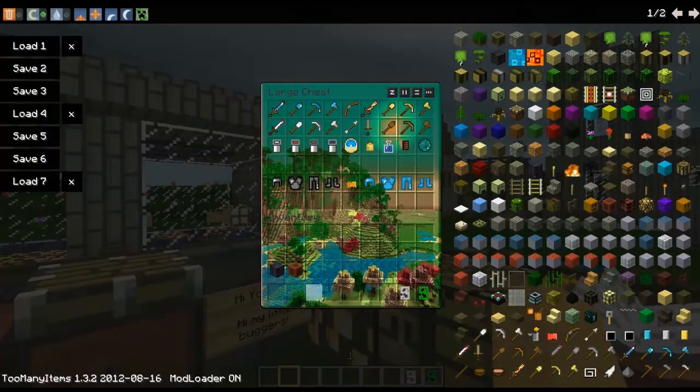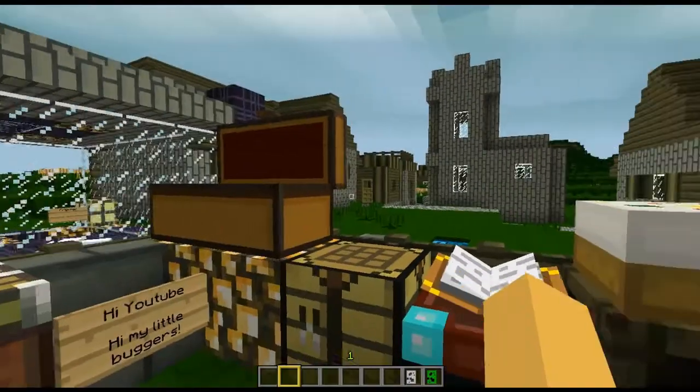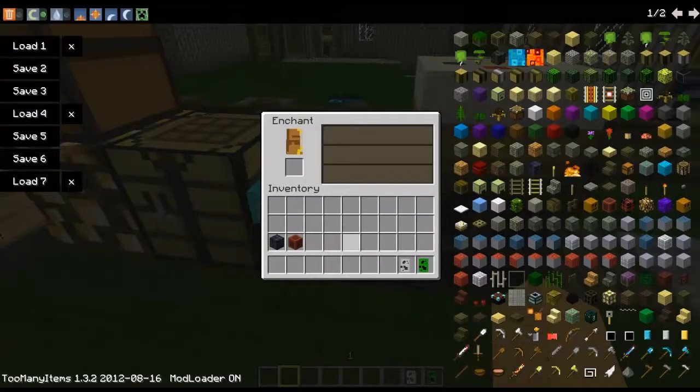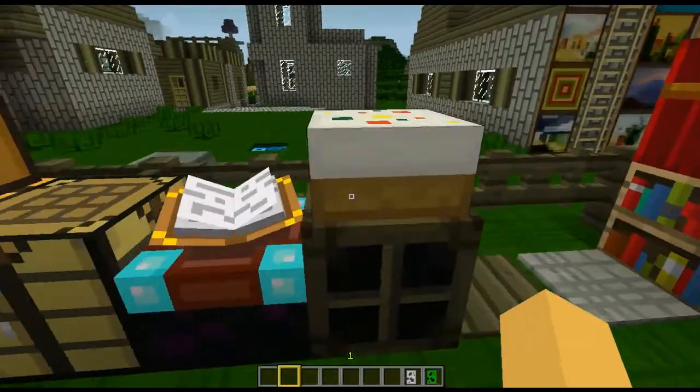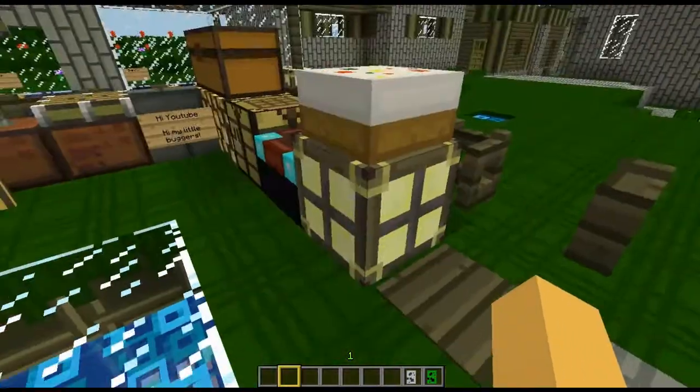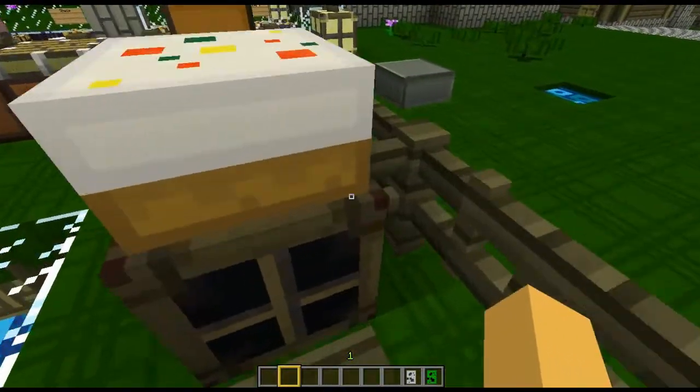Whoa, look at the background in here, it's all like doodoo. I like this extra pack actually. The crafting bench. The enchantment GUI has no difference. The cake has like sprinkles. Here's the off redstone lamp, on redstone lamp.